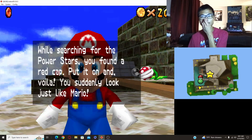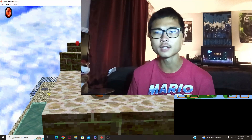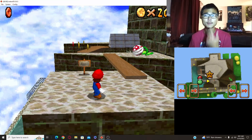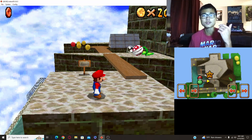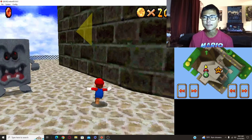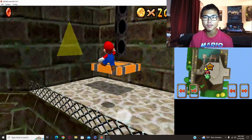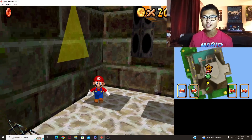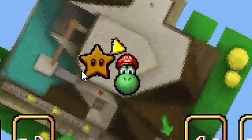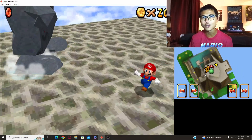This was another thing I forgot to mention: for the caps around the levels, in the original version you had the wing cap, the metal cap, and the vanish cap. But in this one, when you pick up caps it lets you transform into those characters — you've got the Mario cap, the Luigi cap, the Wario cap. Unfortunately there isn't a cap for Yoshi. And it's weird because right now I'm playing as Mario wearing the Mario cap, but I'm not actually Mario — on the minimap it's just Yoshi with the Mario cap on.